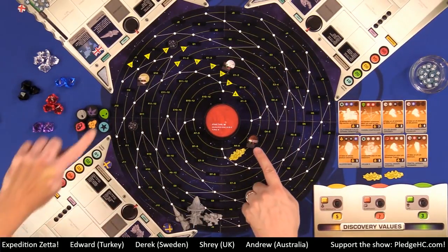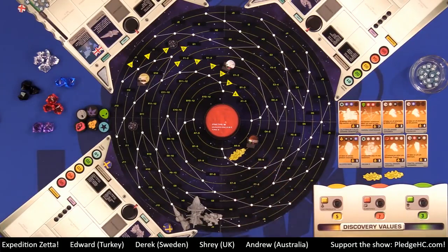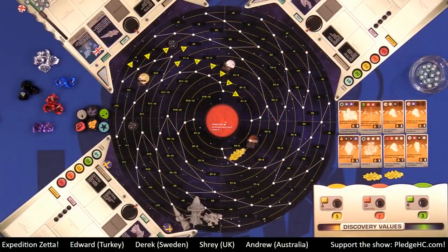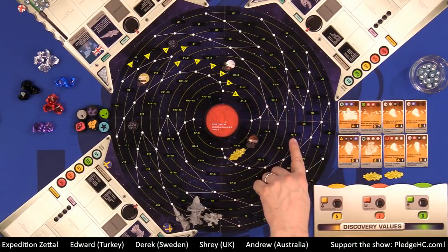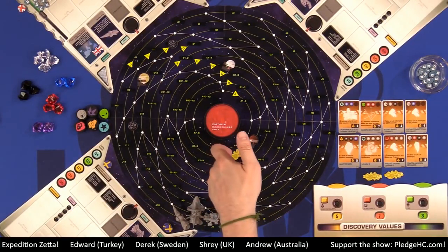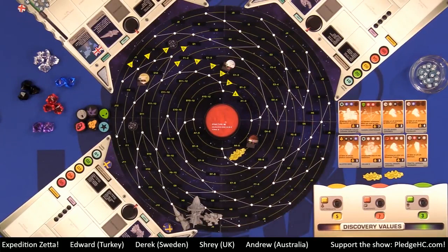If you start your turn on a planet, you must move — you cannot remain on a planet, though you can return on a subsequent turn. You make one movement action per turn. You pay one energy to move anywhere between one and seven steps, either along orbit lines going from numbered space to numbered space, or along trajectory lines. You count the white dots but do not count location markers or planets that you pass. So it's one, two, three, four, five, six, et cetera.